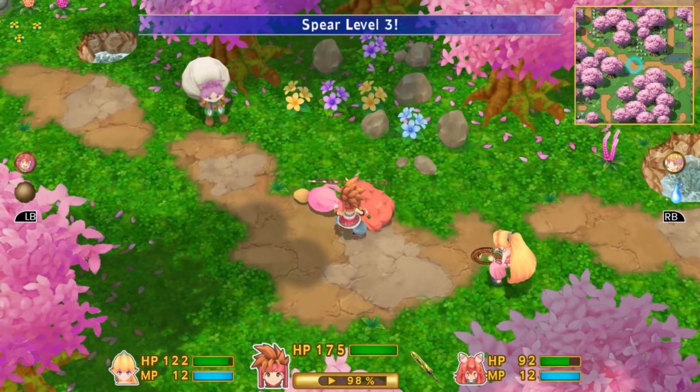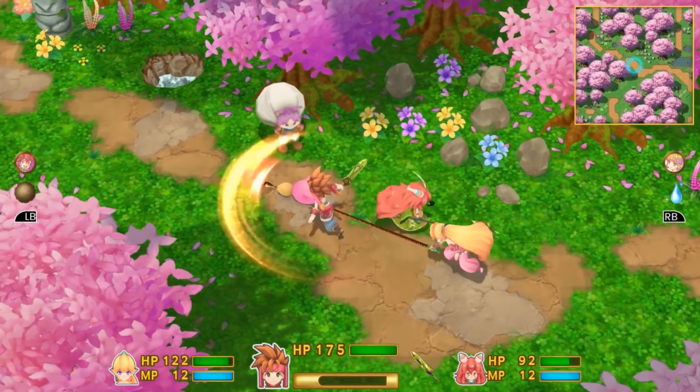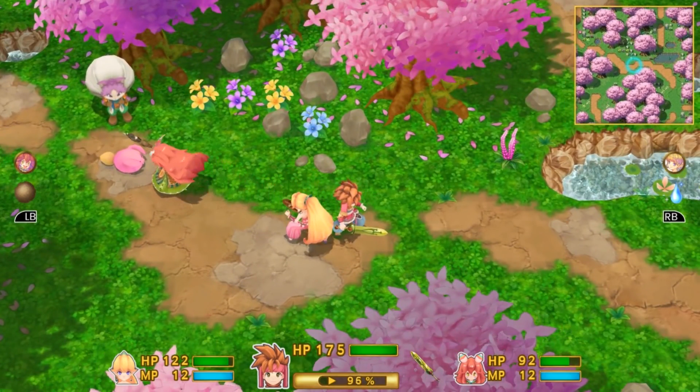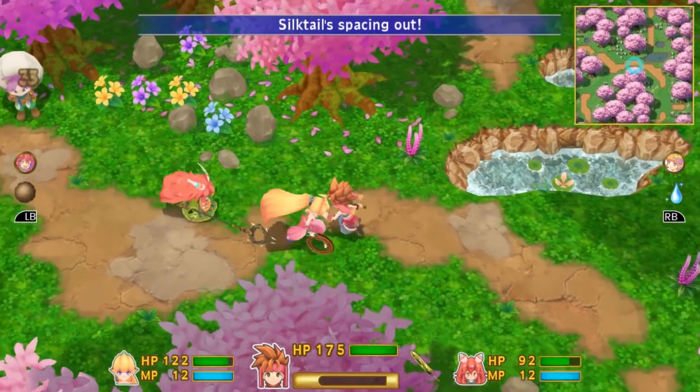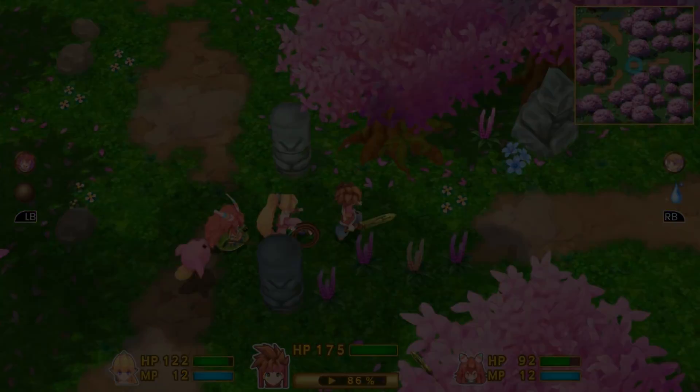These enemies take so long to die for some reason. There should be a dead whenever he can set up hit stun. I'm going to run down here and enter the next screen.